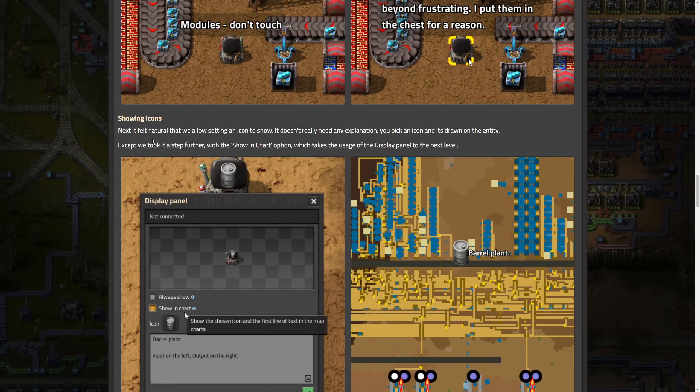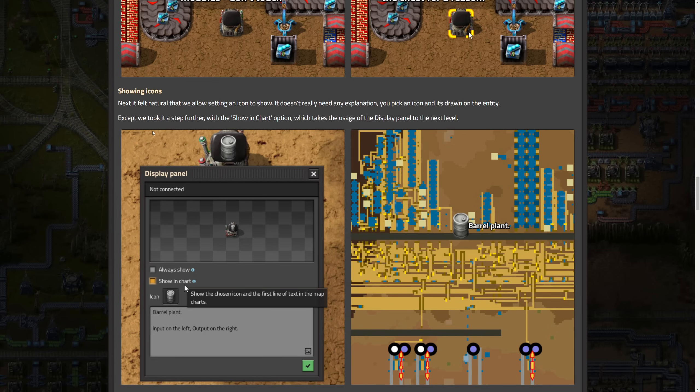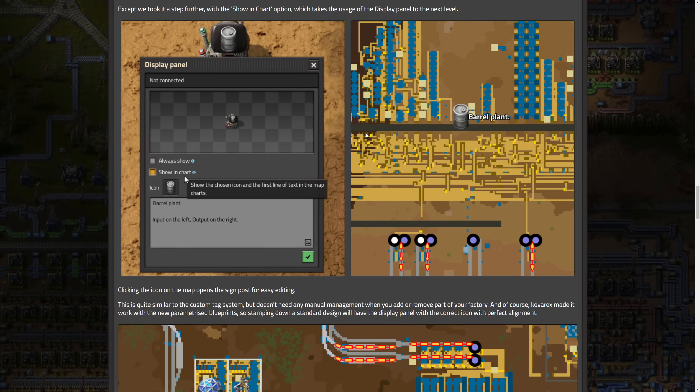Next, it felt natural to allow setting an icon to show on the entity — you pick an icon and it's drawn there; super straightforward. They took it a step further with the 'show in chart' option, which takes usage of the display panel to the next level. Clicking the icon on the map opens the signpost for easy editing. This is quite similar to the custom tags system but doesn't need any manual management when you add or remove parts of your factory. And it works with the new parameterized blueprints, which is super nice.